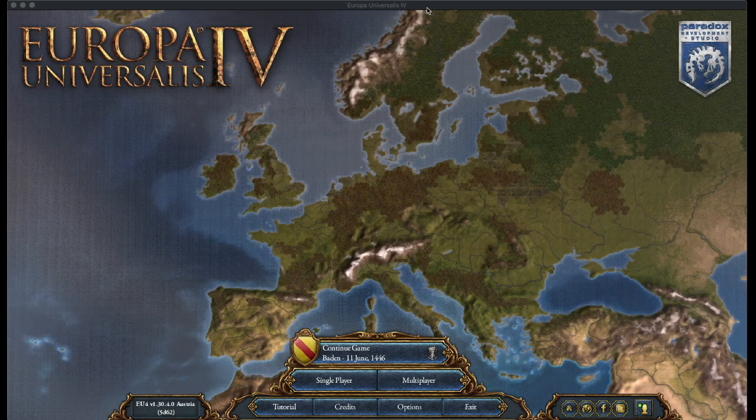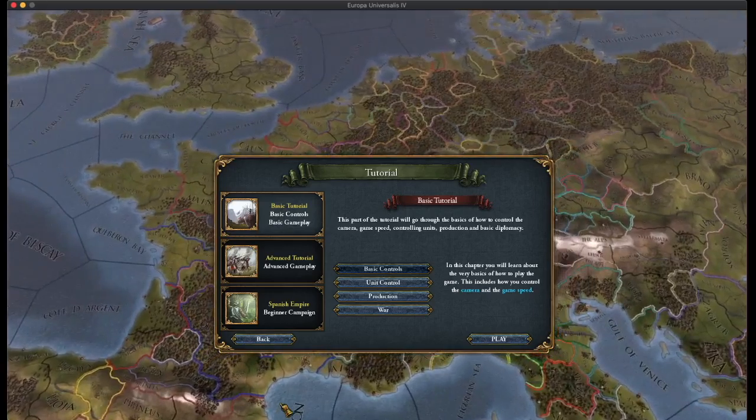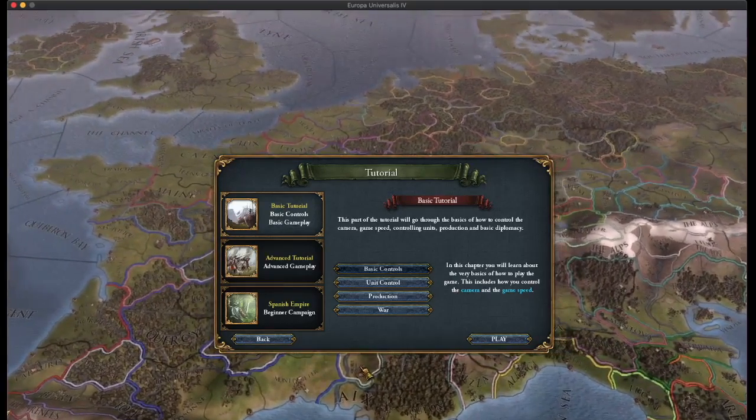This is my second Europa Universalis video. I recorded a video just before this where I didn't play the tutorial. My son wants me to do this game. I tried to play without doing the tutorial because he said it would be boring, but I didn't know what to do. I just sat there clicking random things, got peasant revolts and everything, and just died — well, I just couldn't do anything.